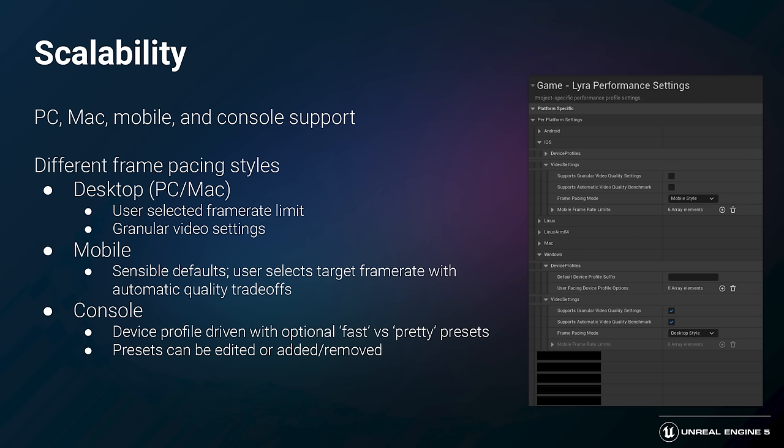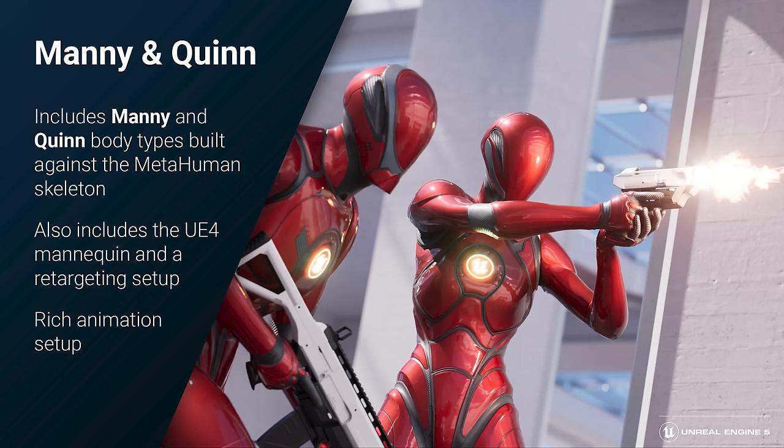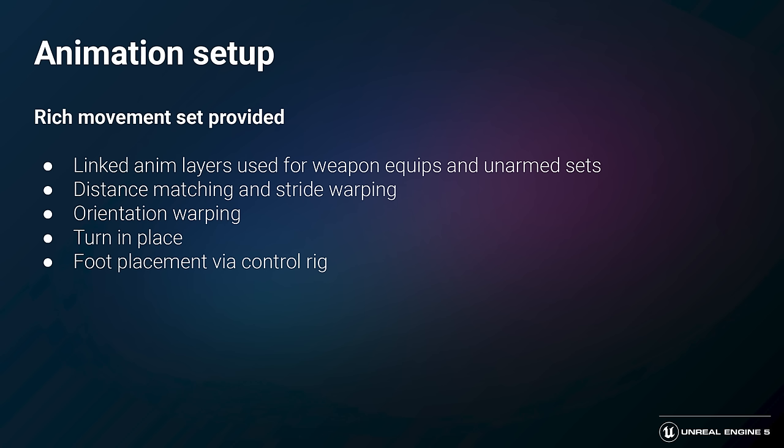Lyra includes the new UE5 mannequins named Manny and Quinn, built against the metahuman skeleton, along with a rich animation setup. It also includes the UE4 mannequin and a retargeting setup, making it easy to use skeletal meshes targeting any of these skeletons in gameplay. Lyra's rich animation setup demonstrates how to build characters with advanced locomotion. Linked animation layers allow Anim Blueprints to be built in a modular fashion, with an added bonus of better memory management in a game with dozens of possible different animation layers that might not all be loaded at once. Distance Matching and Stride Warping are used in conjunction to adjust animations to work with varying player movement speeds, while Orientation Warping adjusts an animation to work with varying movement angles. The turn-and-place system provides more natural-looking animations when a player rotates in place without moving.